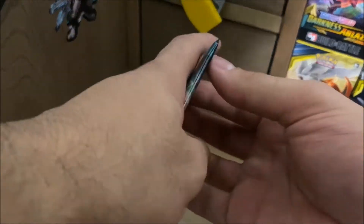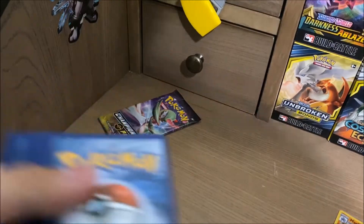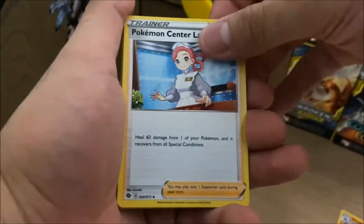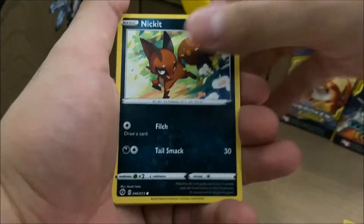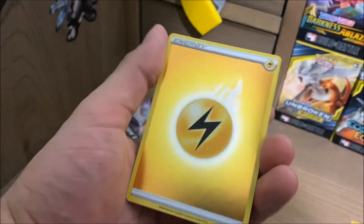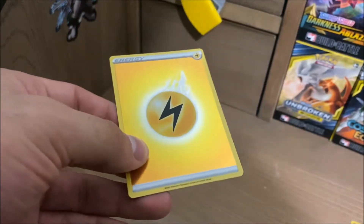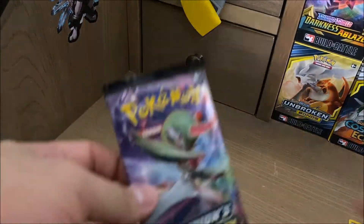Two more packs to go. Let's just get into this — second last pack. Are we going to get second last pack magic, if that's even a thing? One, two, three, four. Water Energy, Victini, Pokemon Center Lady, Suspicious Food Tin, Nickit, Hatenna, Sizzlipede, Nickit, Purloin. Oh, I completely forgot about the energy cards — that looks solid. Oh my gosh, that looks beautiful! That thing's solid, oh my gosh, it's beautiful. I mean, I'm happy with that.